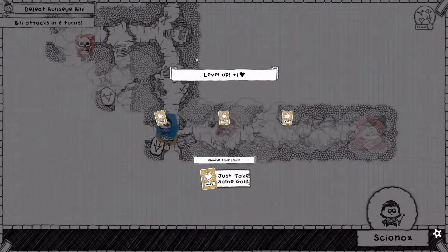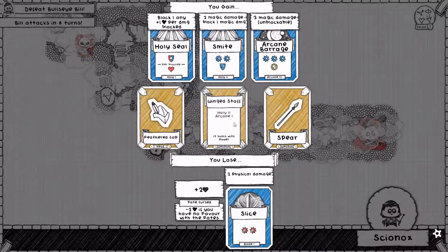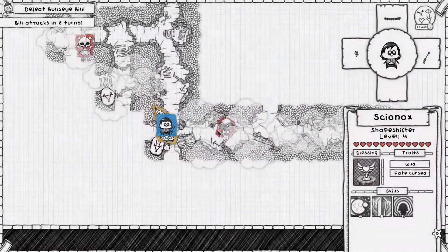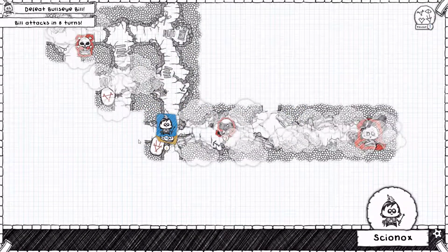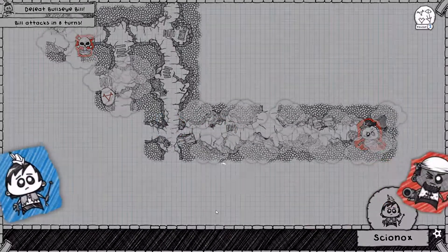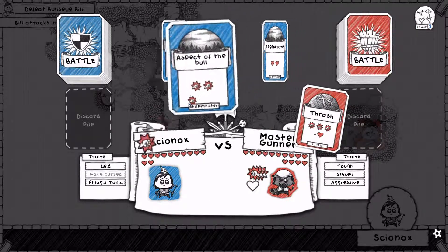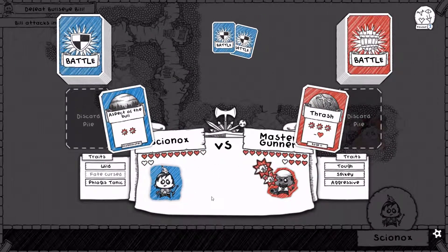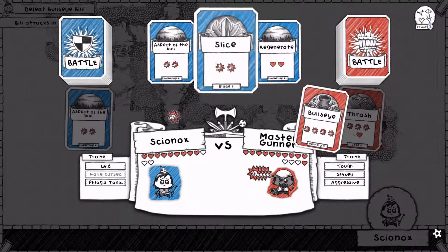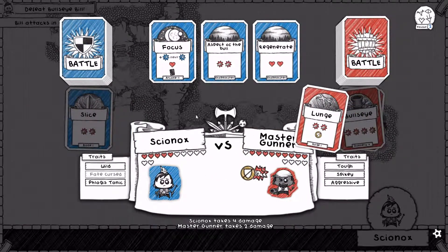The werecrab is dead though. Feathered Cap — that will give us Refresh. There's the Winged Staff, which gives us Arcane 3. The Spear of Stabiness. Let's get this Feathered Cap though — the Refresh card is powerful and effective against our enemies. We'll grab this favor as well. Oh you're aggressive! Well we'll fight you, Master Gunner. You may be tough, spiky and aggressive, but we have Aspect of the Bull. Must be careful to make sure we don't run into spiky. Bullseye — the Gunnery 5 card here. We'll slice you back.